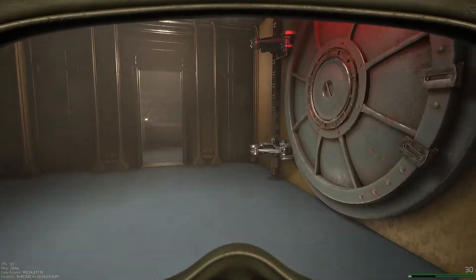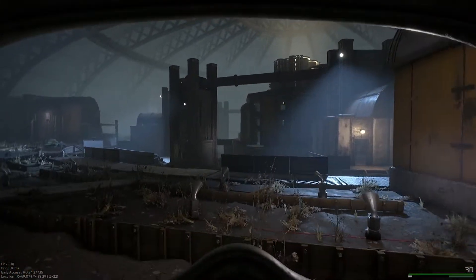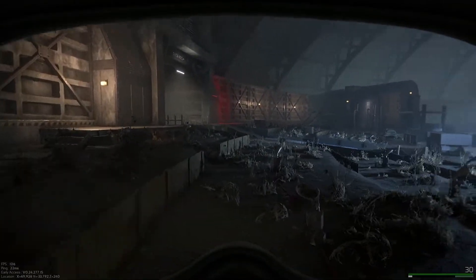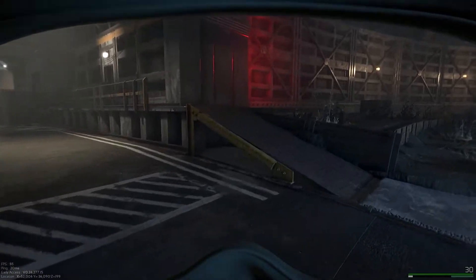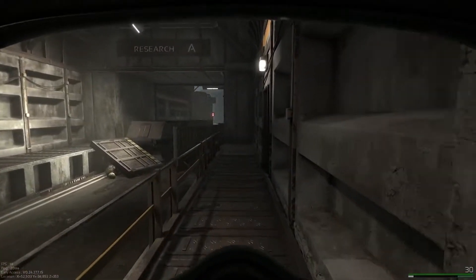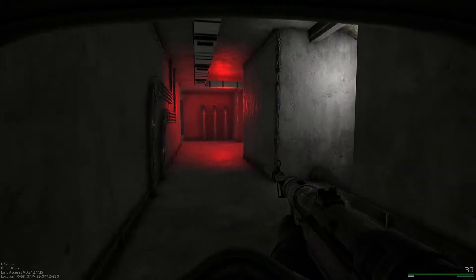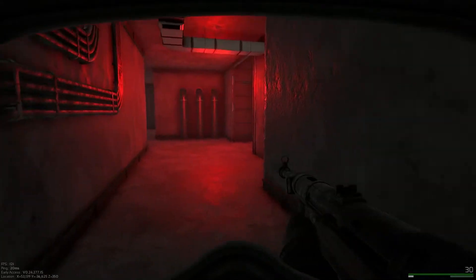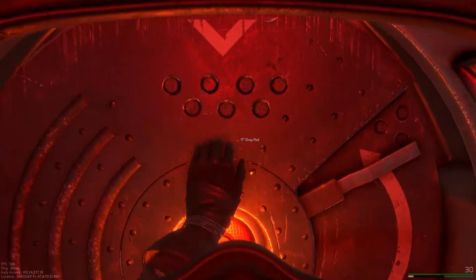Now when you need to extract, you can either go back to your ship, or each one of the hallways that we came down to get to this side of the map has an escape pod, which I'll show you. And here's the escape pod.